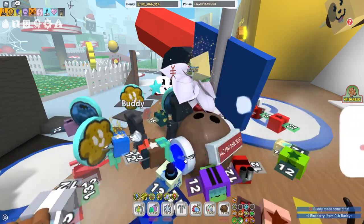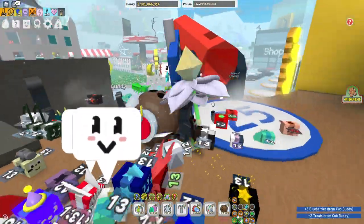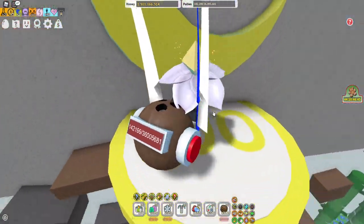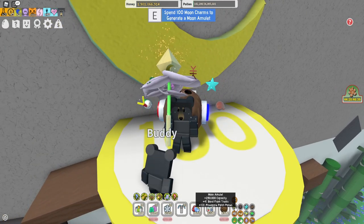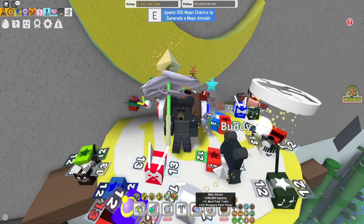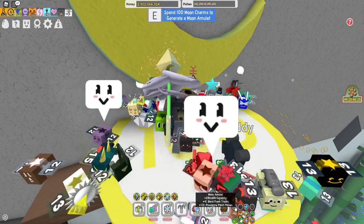It also gives me some white field boosts, which is very nice. One of the most important things is the moon amulet right over here. The moon amulet gives me 250,000 capacity, so that's what you should aim for — always buy until you have 250,000 capacity, because that's max, you cannot have more.